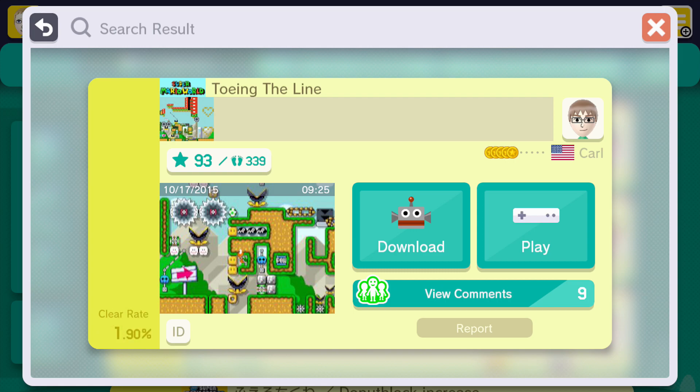Well hello everybody and welcome back, it's Jeff again with another episode of Mario Maker. This was actually a suggestion by somebody named Crime in my comments — they thought I should go try Carl's Towing the Line, which is a one-screen puzzle. I love one-screen puzzles so I figured, why not, let's give this one a try.